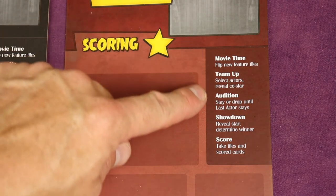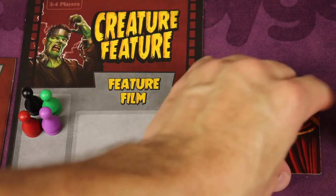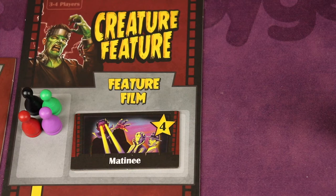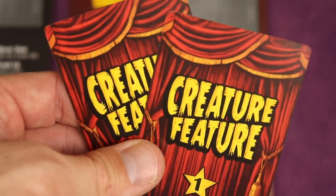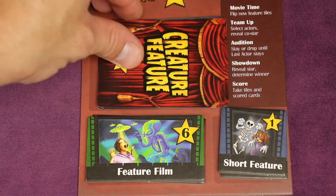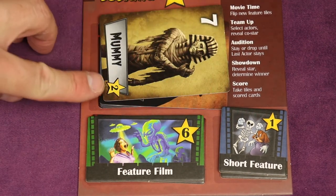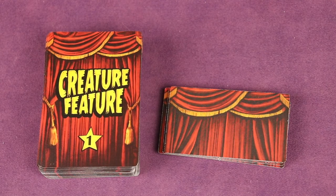That covers one full round of all five phases. Continue doing this until all players' cards have been played. When you take the last tile from the stack and place it, that is the last turn for the season. At the end of the season you score: face down cards are worth one point each, face up cards are worth their printed value, and you score points for any films collected. If it's not the end of the third season, collect all played and discarded cards, shuffle, and deal out the same as the first season. Shuffle all feature film tiles and set them up the same way.